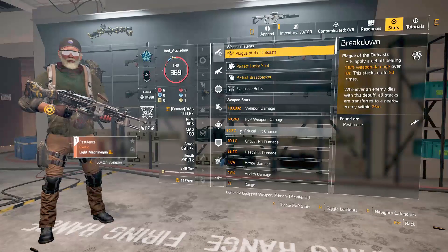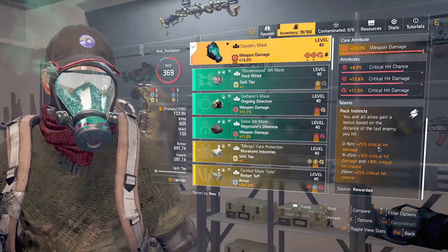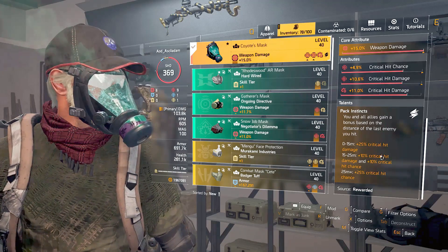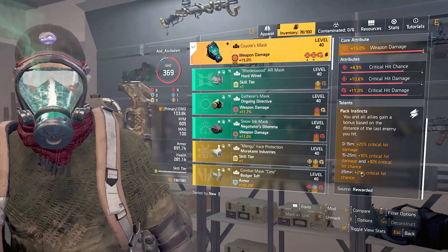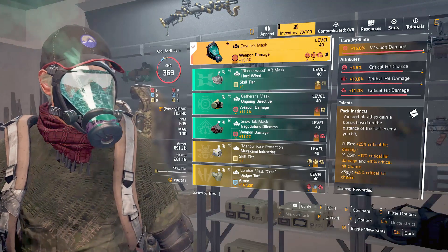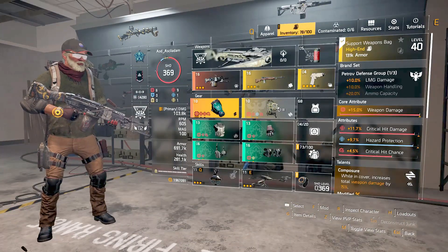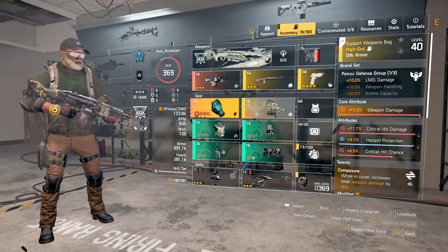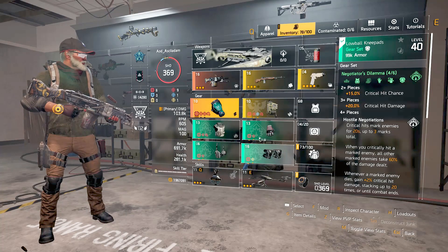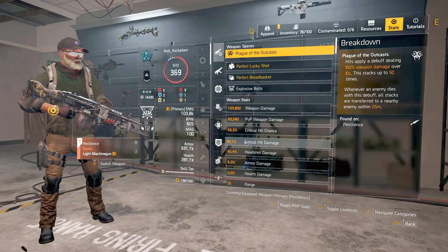On this build my stats are 50% crit hit chance because of the mask. Coyote's Mask gives you 25% crit hit damage for 0 to 15 crit hit chance, and 10% crit hit damage and 10% crit hit chance for 15 to 25 — and that's normally the range I'm in. So that puts me up to 60% crit hit chance and 100% crit hit damage. Plus 25 is 25% crit hit chance. The backpack I'm still running Composure with the LMG damage.